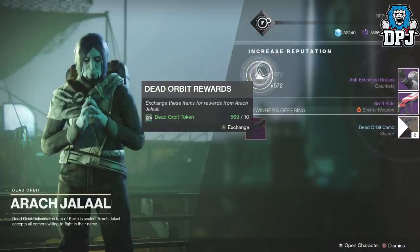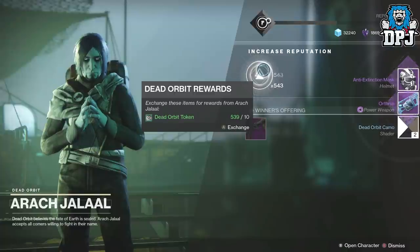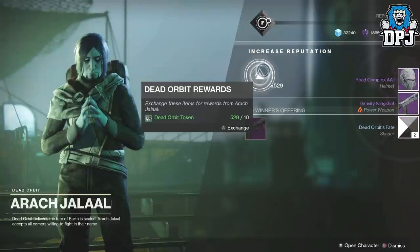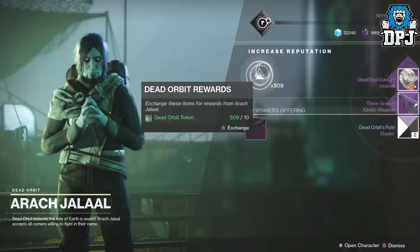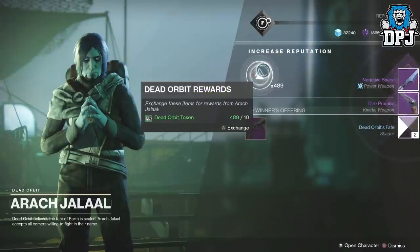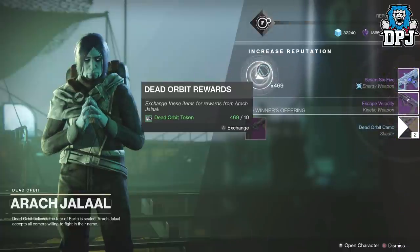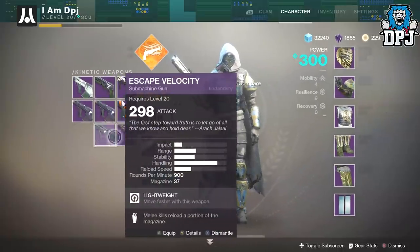I got the garnets — nice, I'm not going to complain. I want 40. Got the helmet, nice! Two pieces from three packages. Got the shotty. I got a lot of the weapons during the first faction rally event on my Titan because I picked Dead Orbit on my Titan. So I got nearly all the weapons — besides the auto rifle. What's that? Let's have a look.